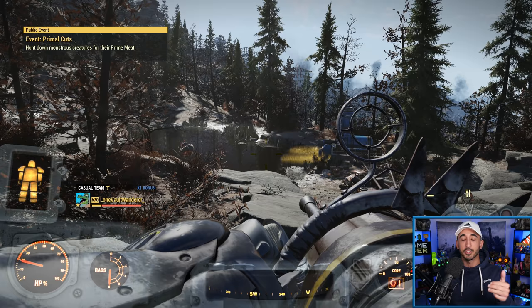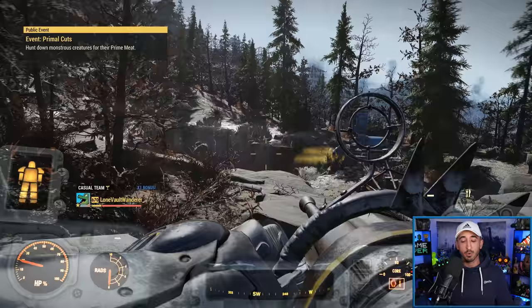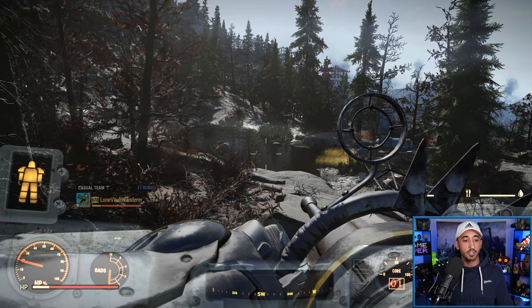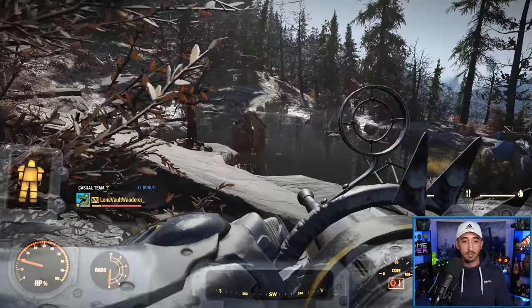Depending on the length of the battle and who you're taking on — Earl Williams, Scorched Earth with Scorch Beast Queen — I would say that quad probably is better in terms of DPS than bloodied. But just against regular mobs, you probably want to go bloodied or maybe anti-armor. Let me just showcase what it's like.